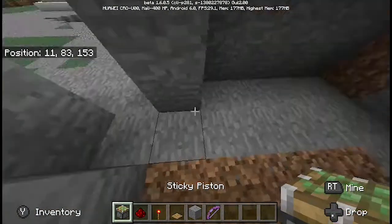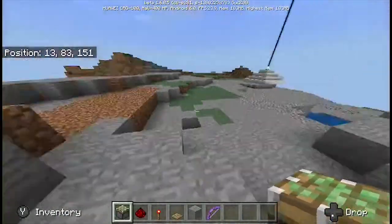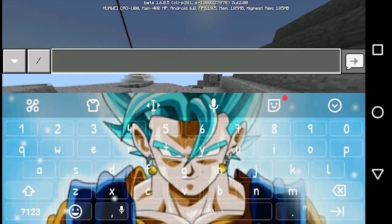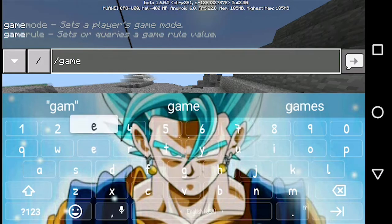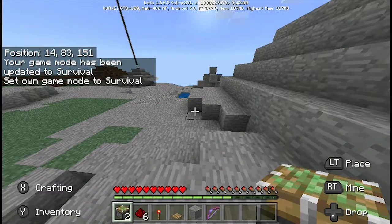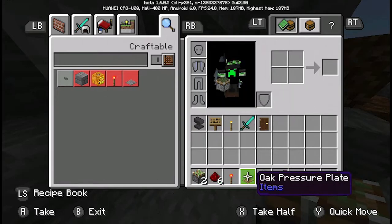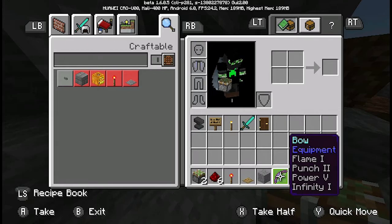Not really sure, I might change it because I'm really not that good at measuring stuff. Let me just go into survival to make this clear. What you're gonna need for this is 2 sticky pistons, 6 redstone pieces, 1 redstone torch, a pressure plate, the block — whatever block you actually want — and a bow just to open it.